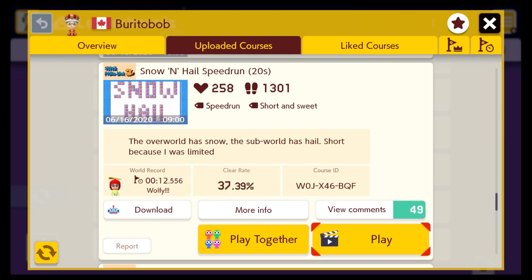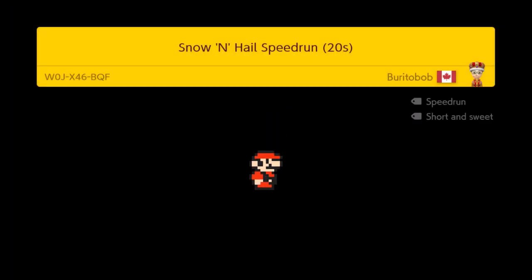We're going to start off this video with Snow and Hail Speed Run — it's a 20 second speed run level. Let's see how fast we can run, let's see how swift Mario's feet are feeling right now.